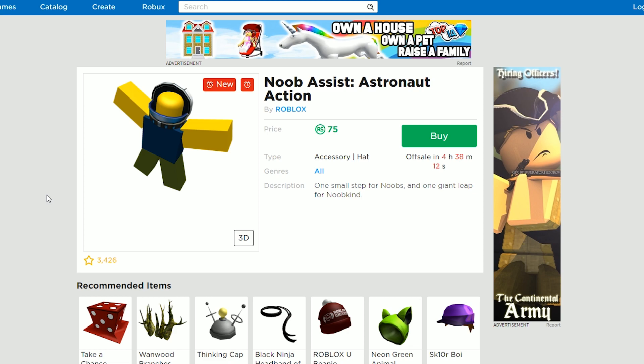First of all, you see a Noob Assist and you see it's up for 75 Robux, and you're like, okay, let me buy it real quick. Right? And then, after you buy it, you notice that it's not a Limited.